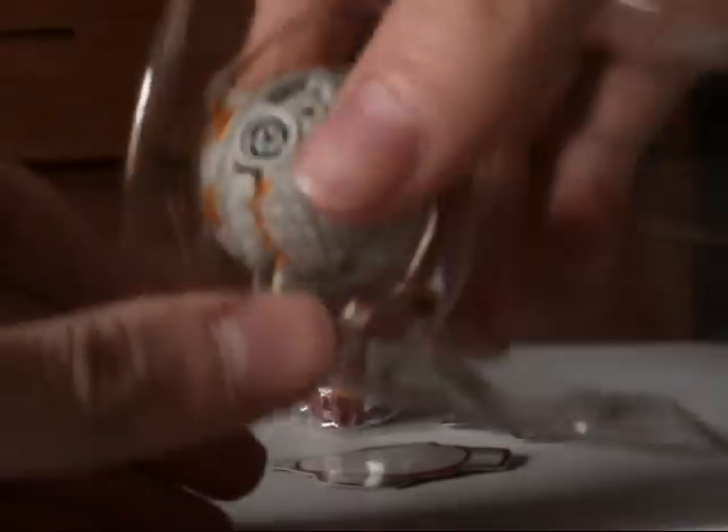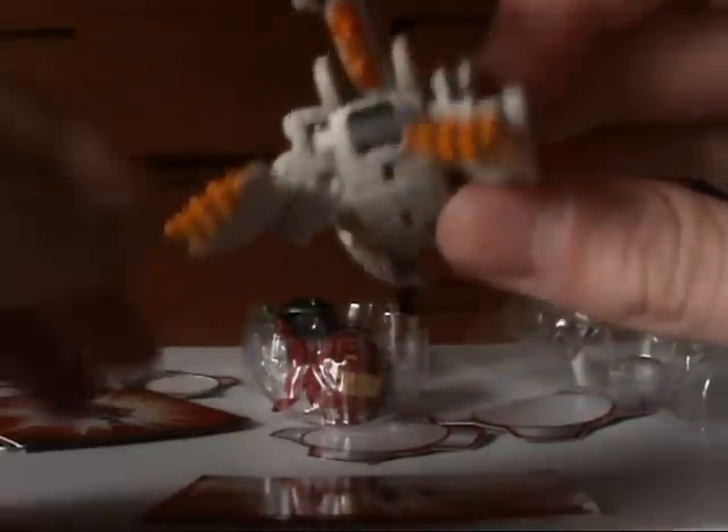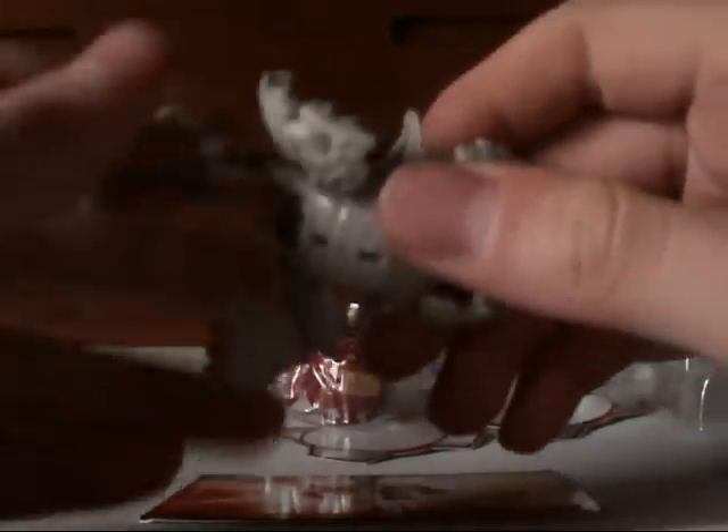I'm gonna get Damachor out first and save the best for last. So — Haos Damachor. Like I said, I do not like him at all. He just doesn't work for me. His legs are really loose. Let's see what his G power is — a whopping 1,120 G's. You'll see a lot of these Wave 5 Bakugan have insanely high G powers, but they're all Special Evolutions, so you won't be able to just use them at will.